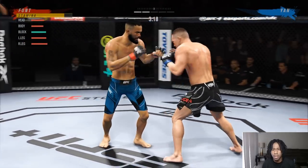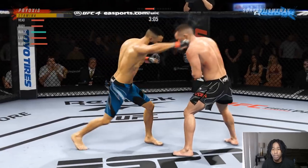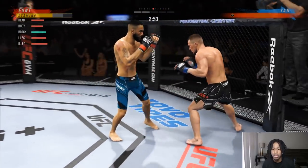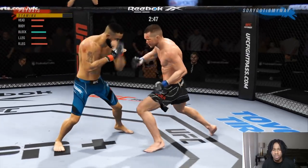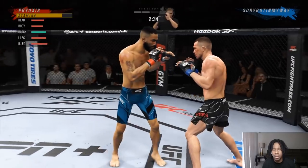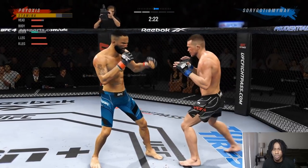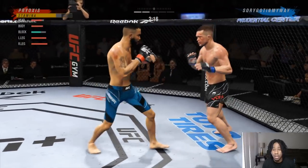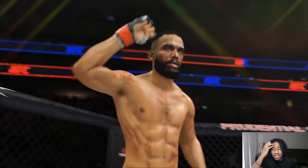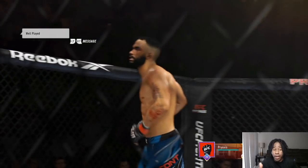Rear hook landed — I try a fake body hook, two-piece up top but he blocks it. He throws a lead body hook twice then three times. I rock him, knock him down with an uppercut, then land a body hook to knock him down again. Four body hooks — body, body, body, body, rock him. Uppercut body hook. You don't have to do anything extravagant with Rob Font because he has real good boxing. He's gassing — cross uppercut, pull counter lead hook, body shot. He came forward and I threw my rear uppercut to put him to sleep.